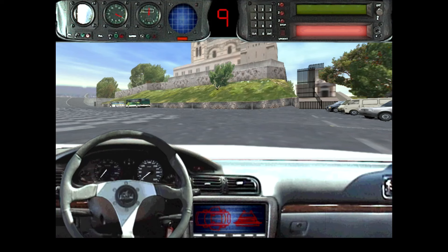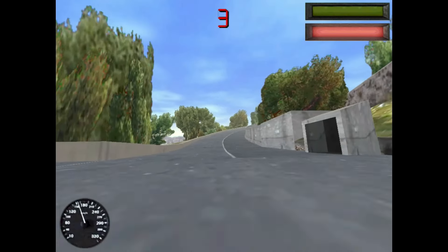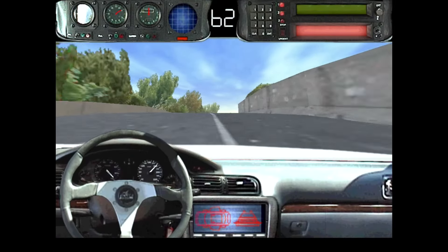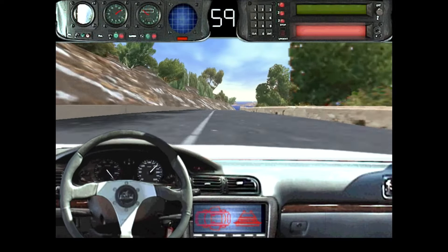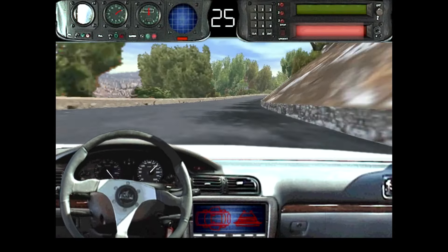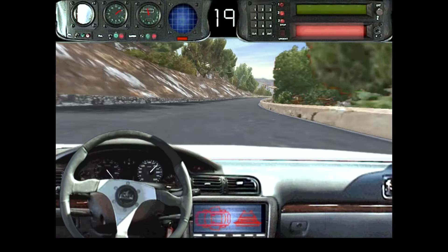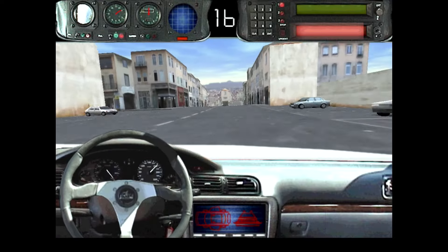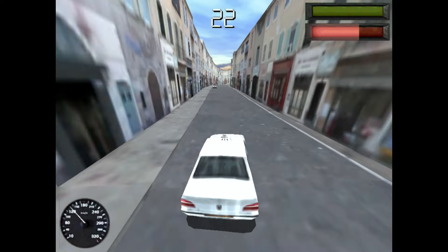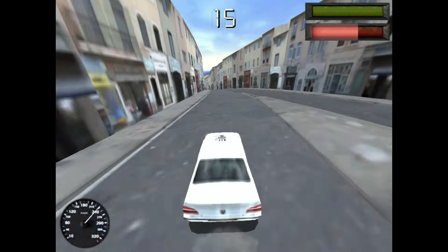Taxi 2 is a driving game based on the movie of the same name, releasing in 2000 with two game modes: a story mode that follows scenes from the movie with a variety of missions, and an arcade mode. Completing story missions allows you to save progress and unlock content in arcade mode. In story mode, you must watch the temperature gauge as the engine will explode if speed boosts are used for prolonged periods, though this feature is removed in arcade mode. The Dreamcast version looks slightly better than the PlayStation version with smoother graphics, but it is not the best movie adaptation or driving game on the Dreamcast, appealing to players mainly in short bursts.